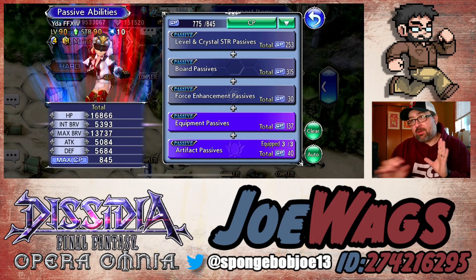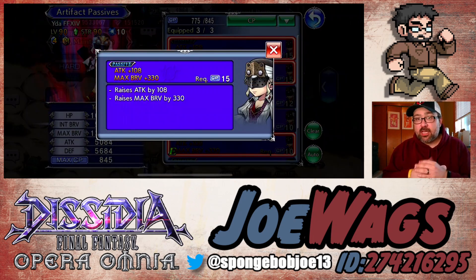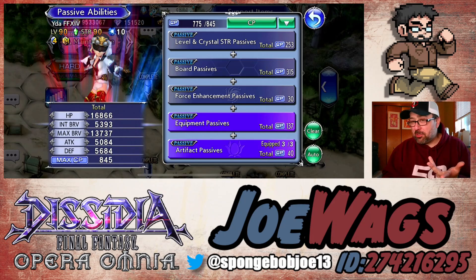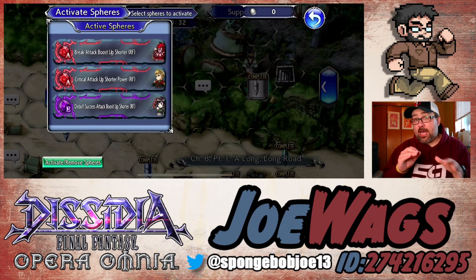One thing I want to say with Ida — as we go through artifact and sphere recommendations — I do think these recommendations could change in the future depending on how they build or rework her. Right now I think when we're looking at artifacts, we're just looking at attack 108, max brave 330 — pretty basic. When we look at spheres, we would look at the same things: attack, max brave, brave damage — because she is meant to be a melee damage dealer. So my builds right now are going to be around attack, max brave, and brave damage.